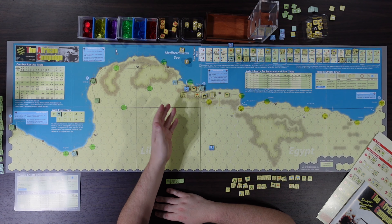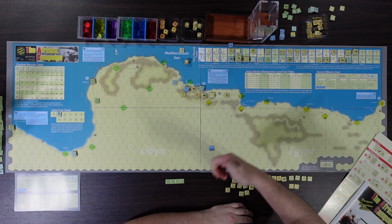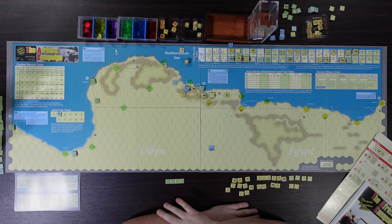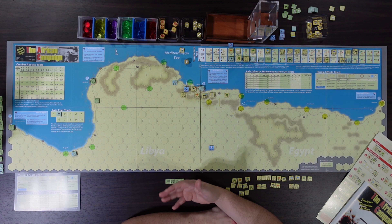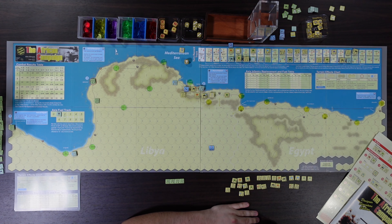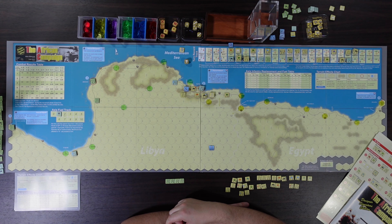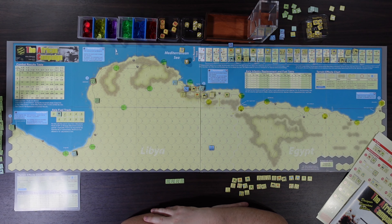The dribs and drabs of Axis units is not working. The allies will have to start withdrawing some units to go fight in Greece and Crete. Rommel looks precarious but he's very safe — units in a fortress ignore retreat results and can't be out of supply. It'll either hold everyone up long enough for a relieving force to come, or not. We rolled poorly on the Axis fuel track — no replacements and only three fuel.